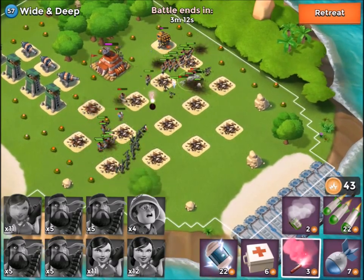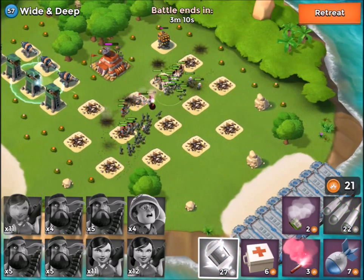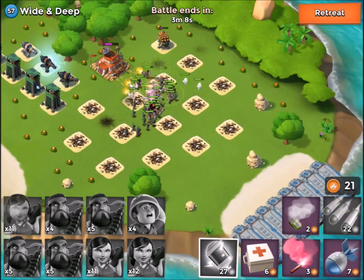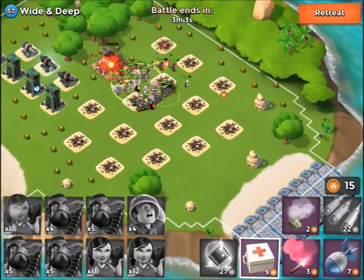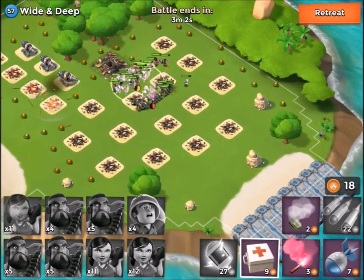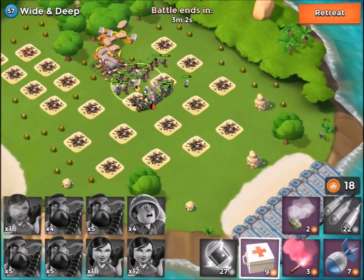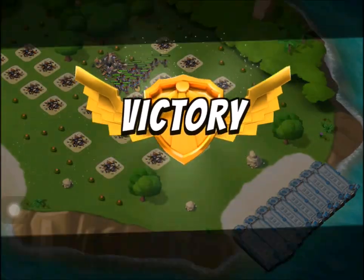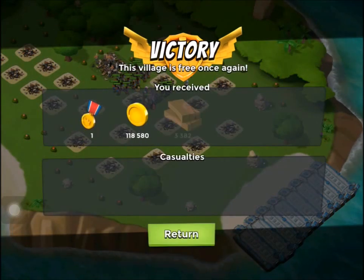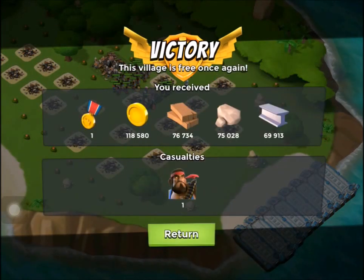The trick here to keep the Zookas alive is to stay right in the middle of the map — anything else and you get in a lot of trouble. So we've moved back into the middle, we're now attacking the base, and we have it down. To be honest, we're a tiny bit unlucky at the end — we just lost one Heavy. But the base is done, it's down, and we're free to move on to the next one.